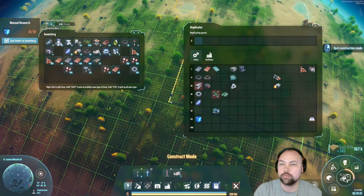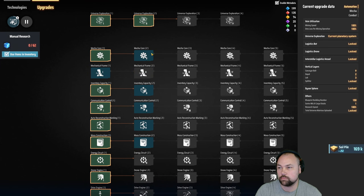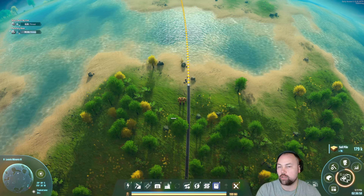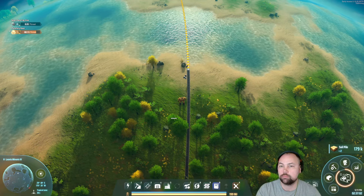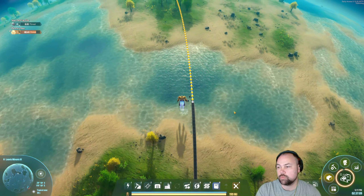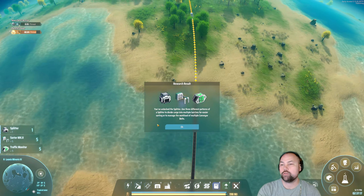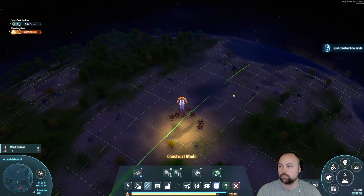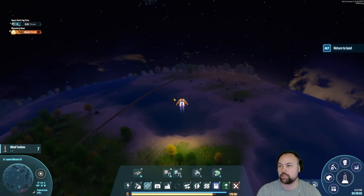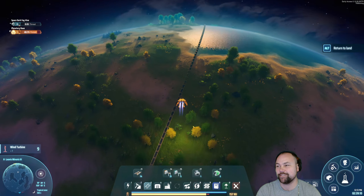I need more building drones. I need red science for more building drones. Threats at 80%. So it seems like it's not necessarily about how far along in your development you are — it's more about how much power you're using at a time. It looks like it's getting pretty big up there. I hope I'm not just too slow for this.